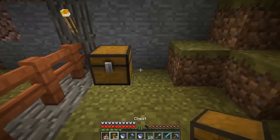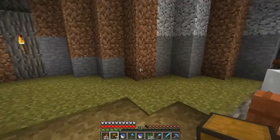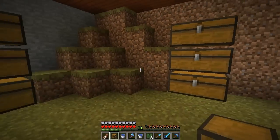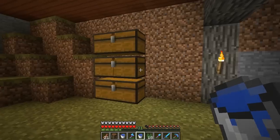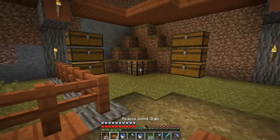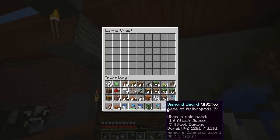The first chest will go over here. Some there — that might be all we need. Let's put the crafting table right there. Let's see — do I have anything I can actually put in there? No.